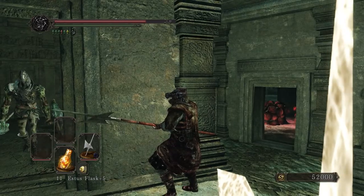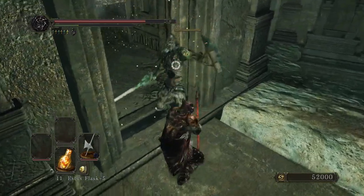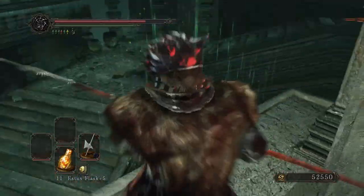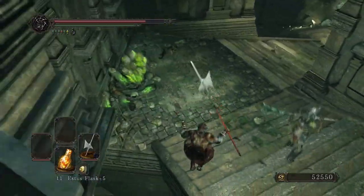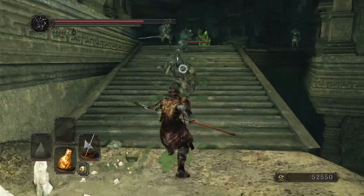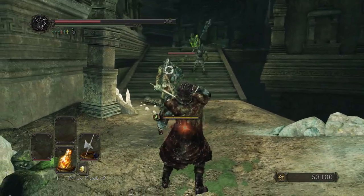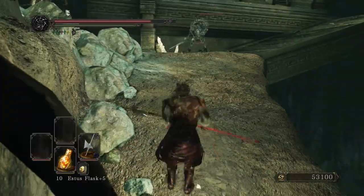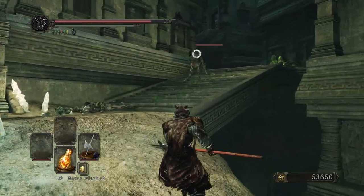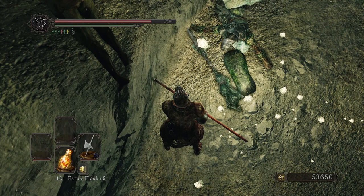Is he coming for me? Yep. Good aim there, buddy — if you just aim to the side by about four feet, you might have gotten me. Come on. How the hell did that hit me? Let's not get shot in the back. He's just going away. Okay, bye. Well, he's just having a temper tantrum.